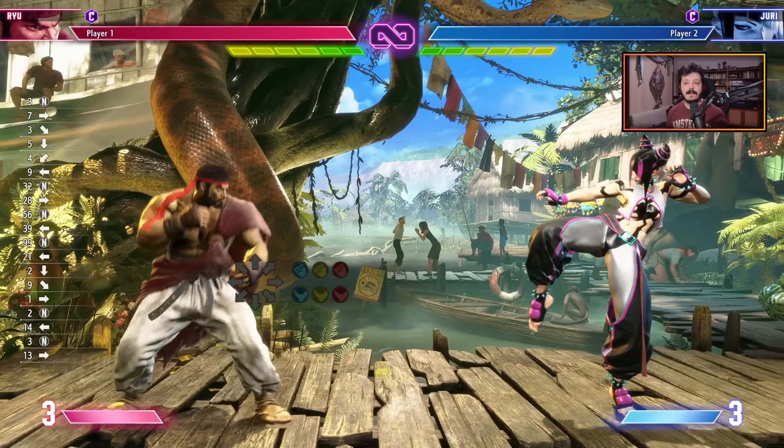Our first question asks: how can I consistently execute Zangief's Medium Punch to Hellstab to Level 2? What this person is asking about is this combo where you go crouching Medium Punch, Down Forward Medium Punch — which is Hellstab — into Level 2. This is a Punish Counter-only combo, as you can see right here.